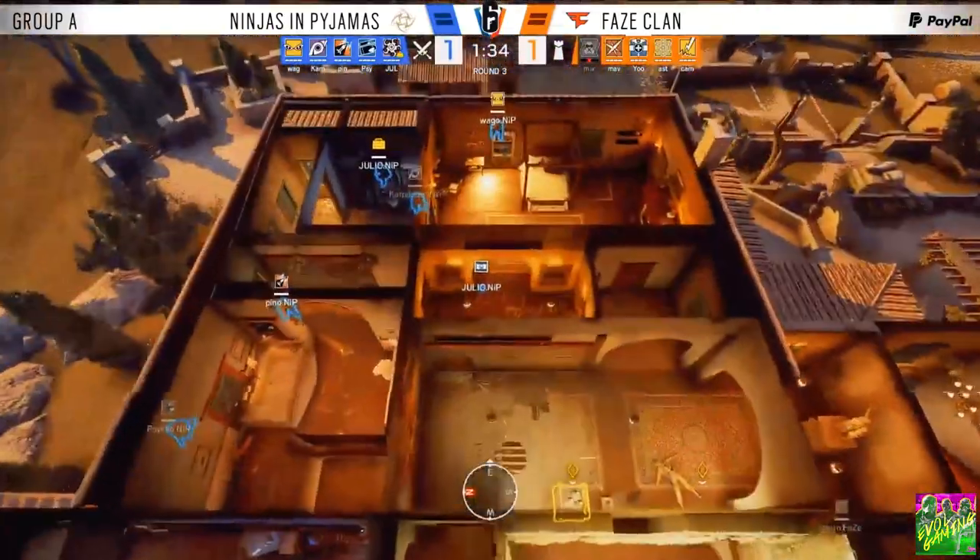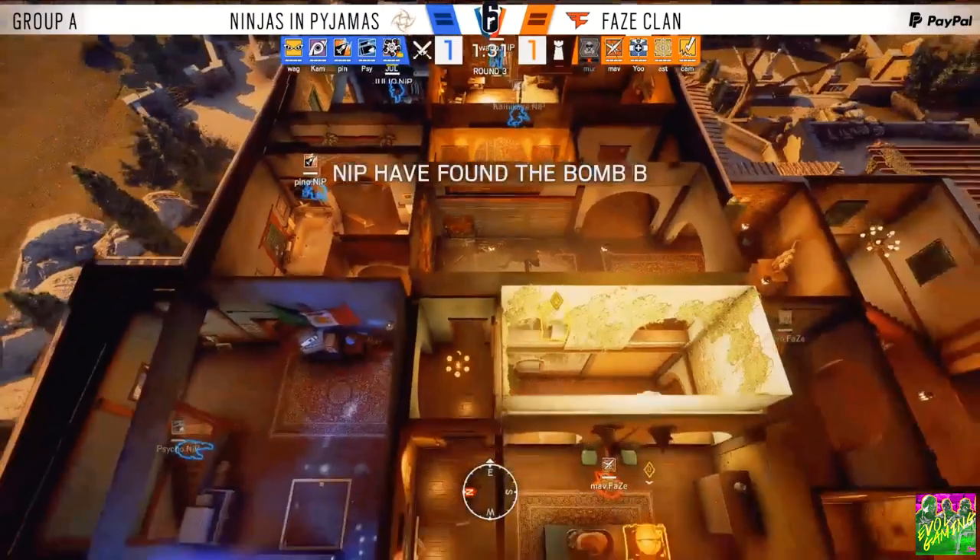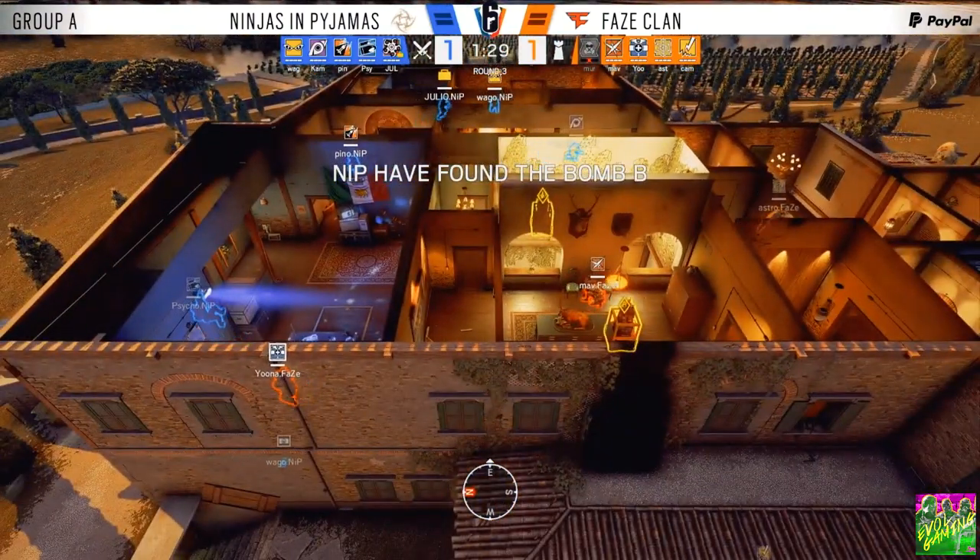The grenade will punish FaZe, putting them in a tricky spot. Ninjas of Pajamas, because they're allowed to focus just on the master take, have great control.